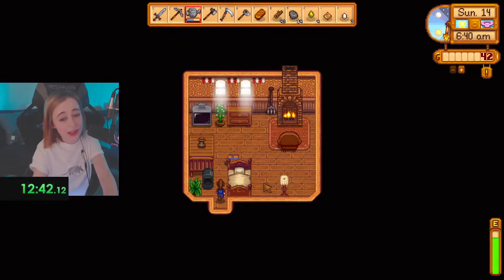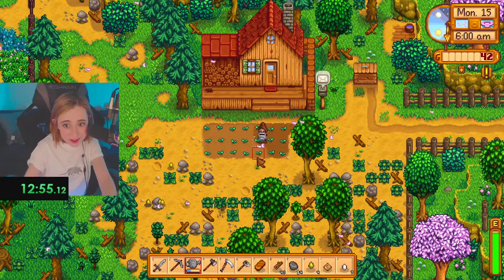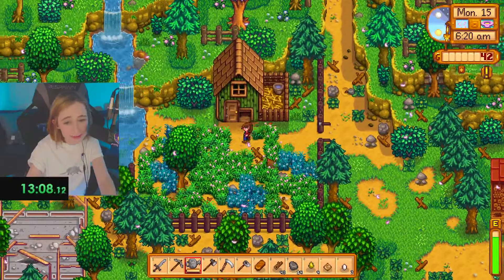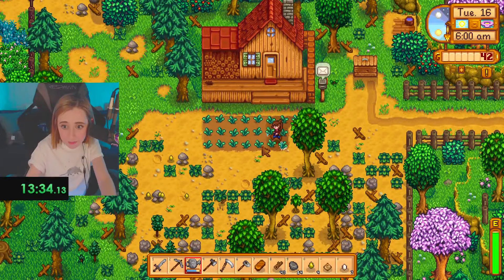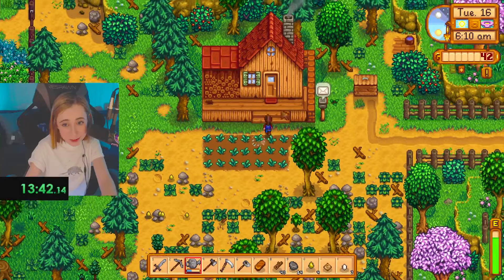The biggest thing in improving the time of this run is just based on rain days and whether or not you actually get rain days. Unfortunately, we have been unlucky and have not been getting any rain days. There is only one guaranteed rain day in spring, and that of course is Spring 3rd, which we have already gone past. There are certain guaranteed rain days in other seasons — mainly summer has two guaranteed rain days, there's no rain in winter, and there's no guaranteed rain days in fall.